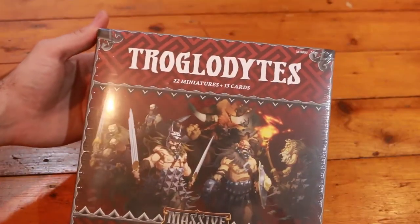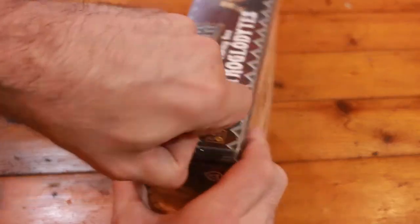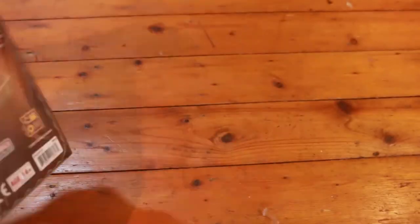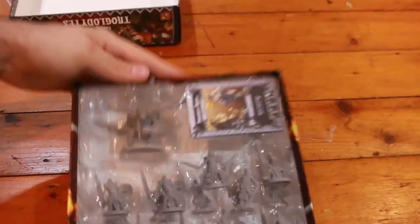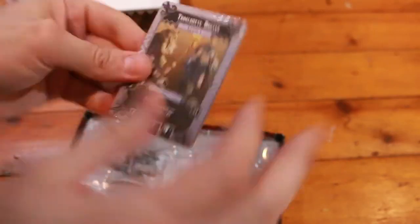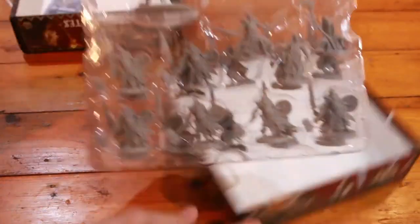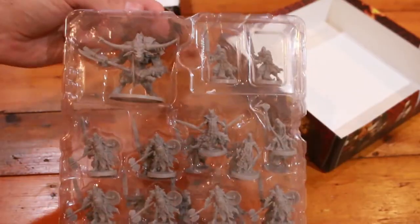So we're going to go ahead and unbox these ones, let's get stuck in. Alright guys, here we have the Troglodytes enemy box. Let's crack it open and have a look at the insides. Here we go - we've got some minis and we've got some cards. These will be all of the cards relating to our minis. I just want to show these off, so let's jump in and have a look at these guys.